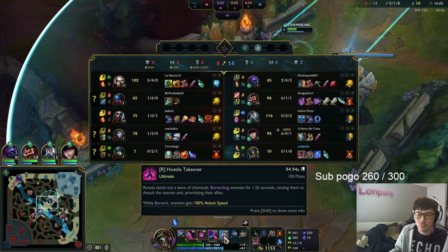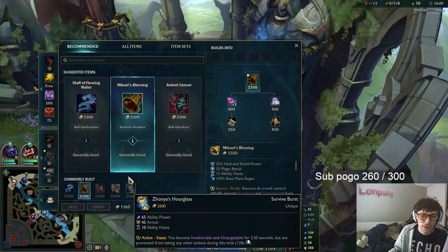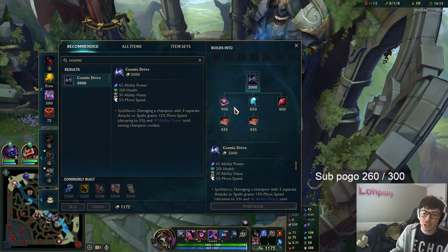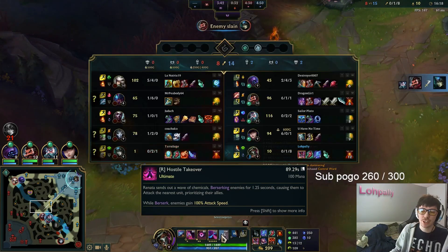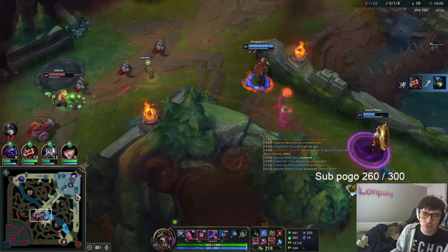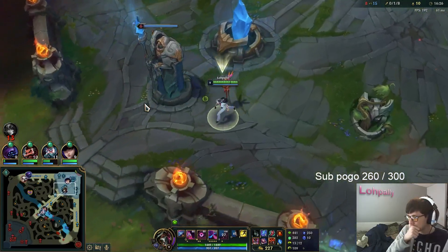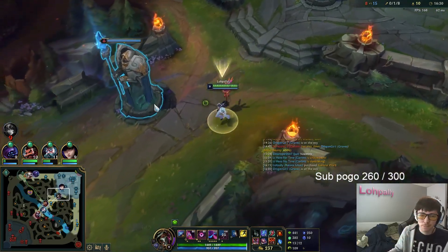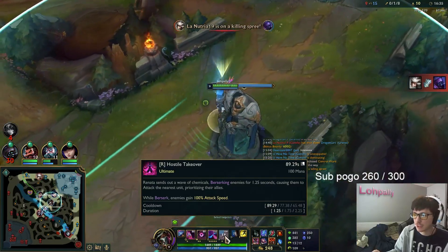They turn and hit each other — it's kind of OP. To be completely frank, the ult does zero damage. So when they turn and hit each other, it'll probably do about 200 or 300 damage. So I don't even know if the Berserking is that big of a deal. Oh, it just goes up in duration — the duration of the CC goes up. That's it.